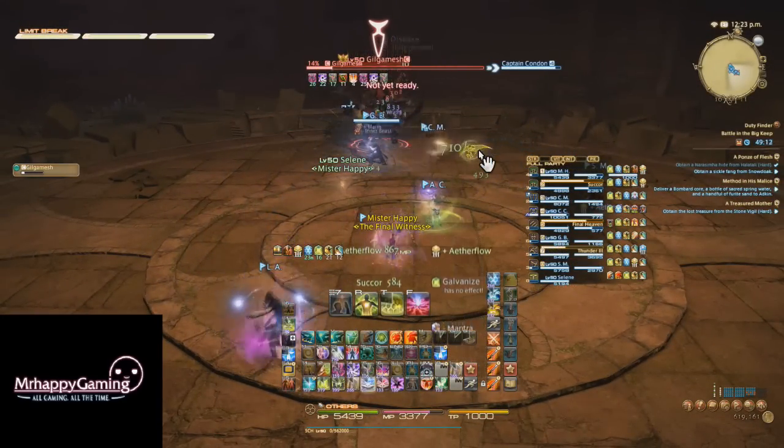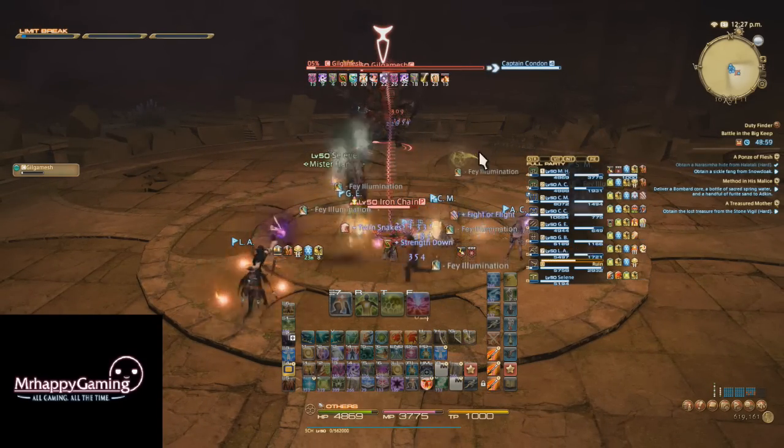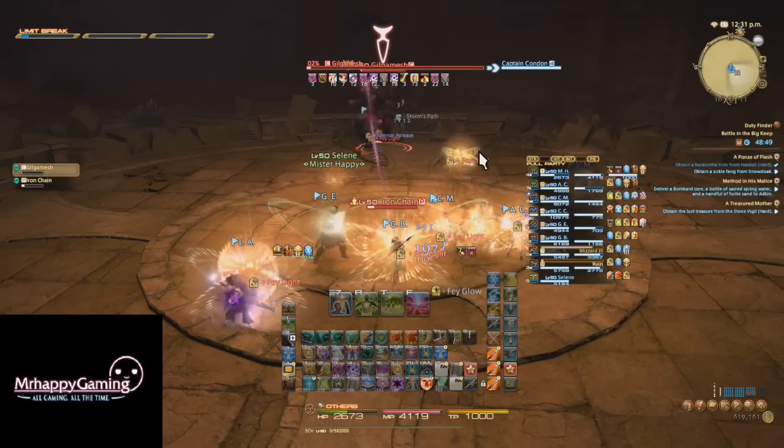This fight drops a single minion — Enkidu, the little chicken. Thanks for watching this guide. If you enjoyed it, be sure to like, favorite, subscribe, and share, and check out the rest of my channel for more Final Fantasy XIV videos and some other stuff. Thanks for watching and I'll see you guys in the next video. Take care!